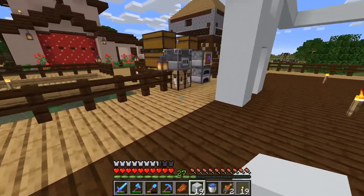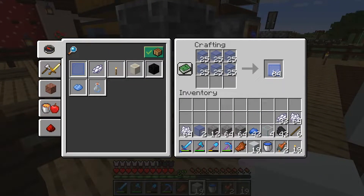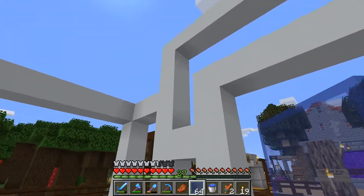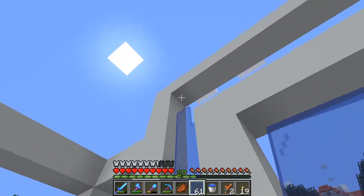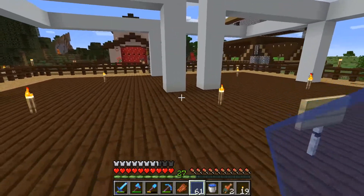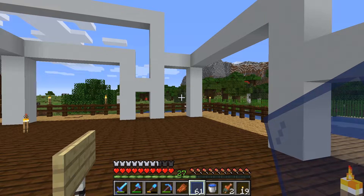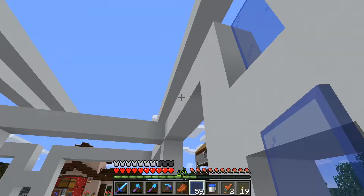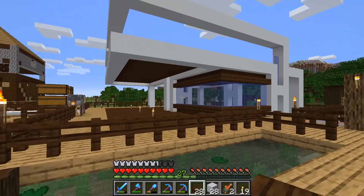Let's go back to the crafting table and get some stained glass. I don't need all of it, just a stack for now. I'm hoping to get the glass in right here and here, all the way around. We're trying to make two floors. I'm going to show you how this looks in just a bit - give me a little more time to put in this glass and see how it looks.